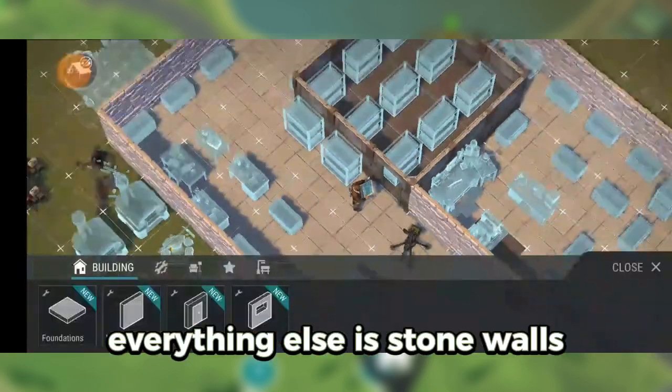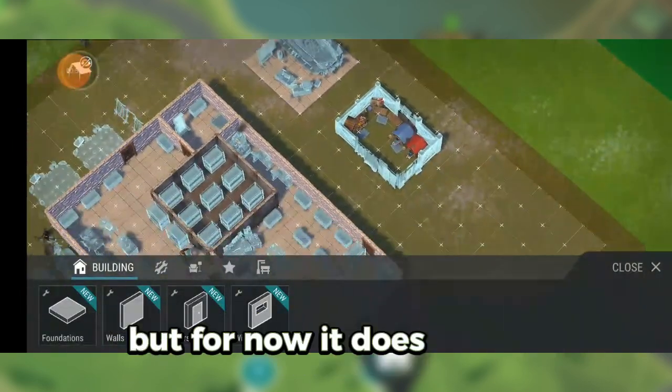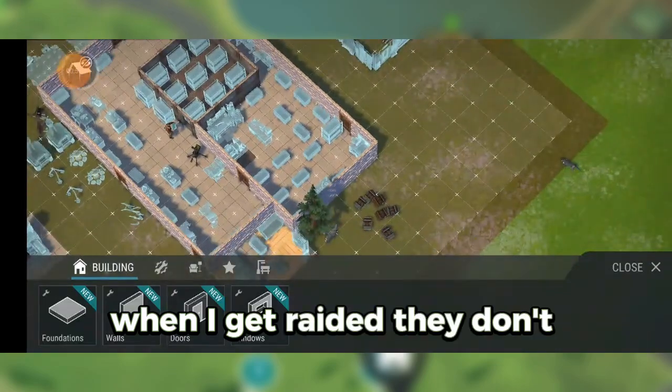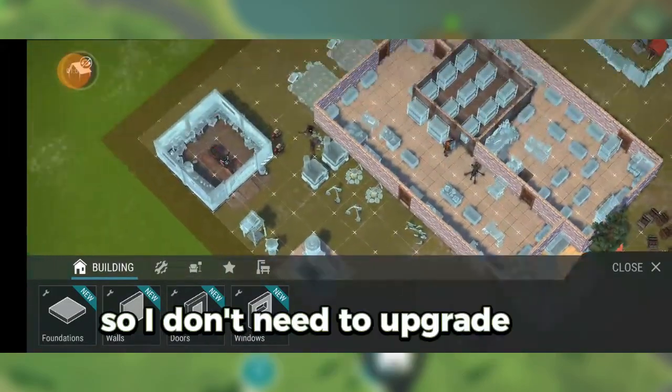Everything else is stone walls. I might upgrade to metal walls at some point, but for now it does the job. When I get raided, they don't break into the base — they just steal the bait chest items, so I don't need to upgrade for now.